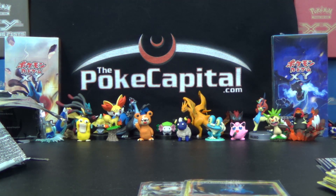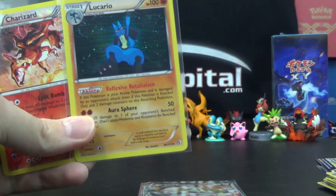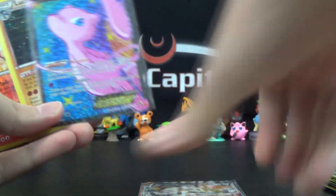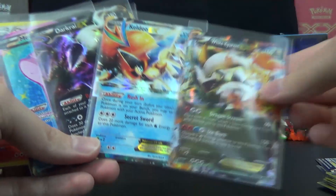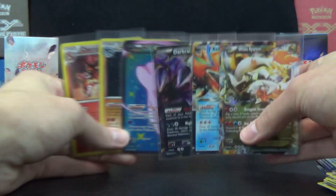So from our four booster packs, we got one Reverse Rare Charizard — normally a Holo Rare — one Holo Rare Lucario, one Radiant Collection Full Art EX of Mew, and then three non-Radiant Collection EXs: Darkrai, Keldeo, and White Kyurem. How's that for four packs of shiny, shiny goodness?